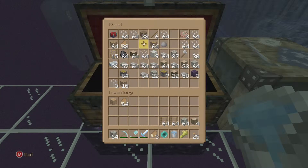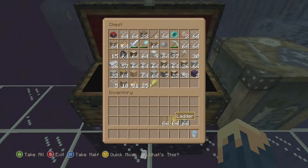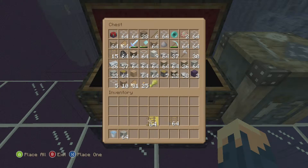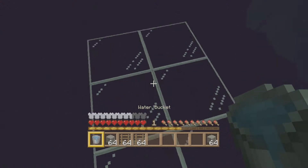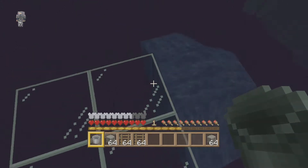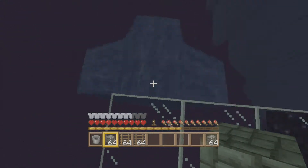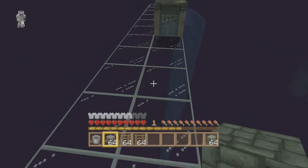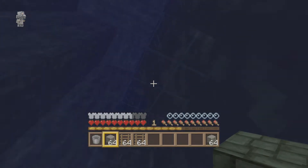We need cobblestone and ladders, and I think I'm going to dump my stuff off in here just in case I die. Let's put all that in - I need the bucket. I thought I threw it off the ledge. We need this. Let's grab one more stack of cobblestone. The idea here is that we're going to float in the water and then just place cobblestone blocks down. We'll see how far that goes. It's down to the maximum bottom, hopefully that's not more than 64 blocks because I kind of want to do two rows and then some ladders.